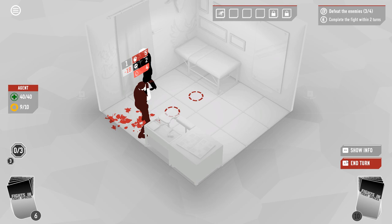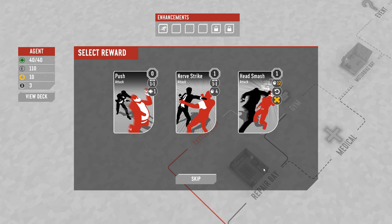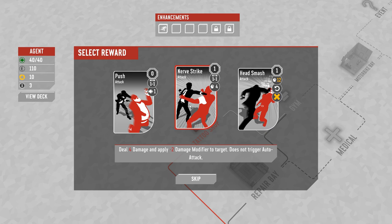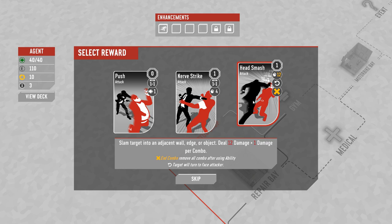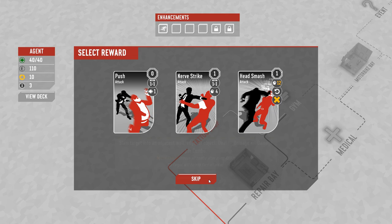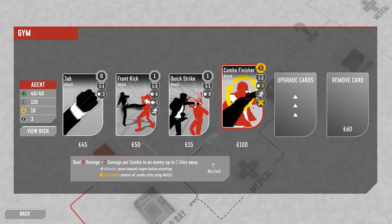All right, that seems pretty good. It does feel like it's a little bit low on movement. One thing I do not have much of is ways to cash in combo. Head Smash has a very high base damage for a combo ender, but it doesn't gain as much damage per combo point as a lot of the other combo enders do. And it has that positional requirement that's kind of awkward. I might just skip these — I don't think these cards are particularly great. We're going to pick up a different combo ender. Combo finisher is really good. I think we're just going to buy combo finisher right now.